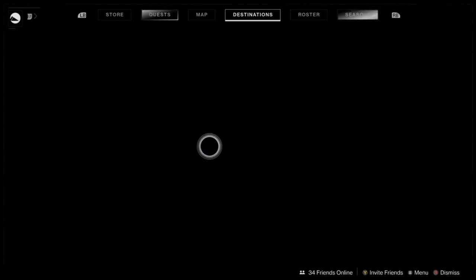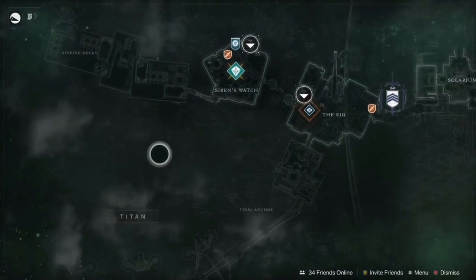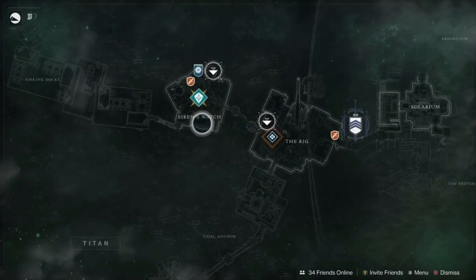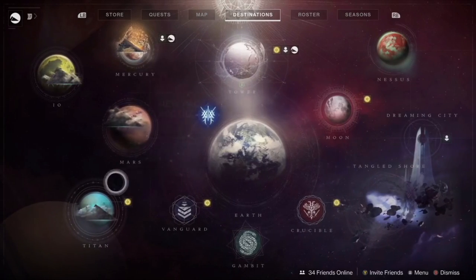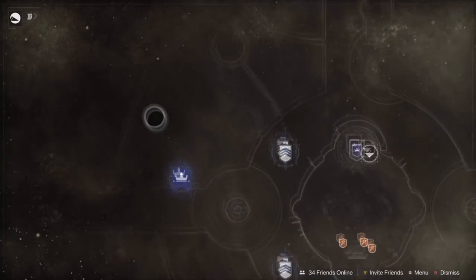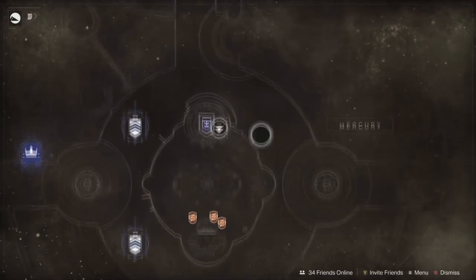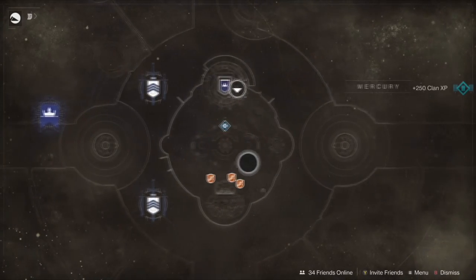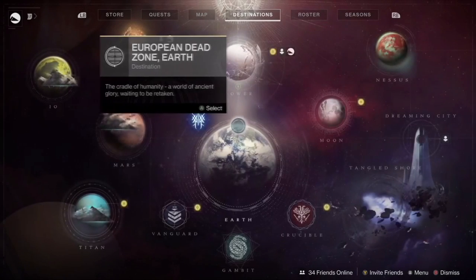That makes you think there are probably about five on each of the other planets. On Titan, the first area you spawn into has about two, and then the Rig has about three located off to the side. On Mercury, most of them are located near the initial spawn point — the first four are there — and the next one is located down to the south around that area, making another five. It only took me about ten minutes to pick all of these up.